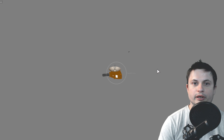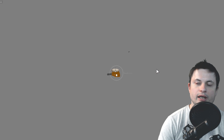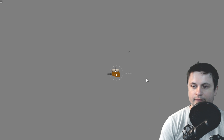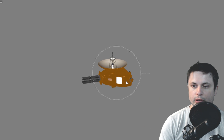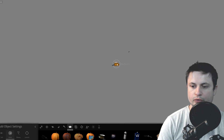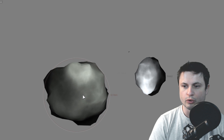We're going to first start by colliding two planetesimals to create Ultima Thule. We're going to create Ultima, and then we're going to create Thule, and then we're going to see them colliding. I decided to place the New Horizons mission here for size comparison, but what we're going to do is start by making those two rocks.